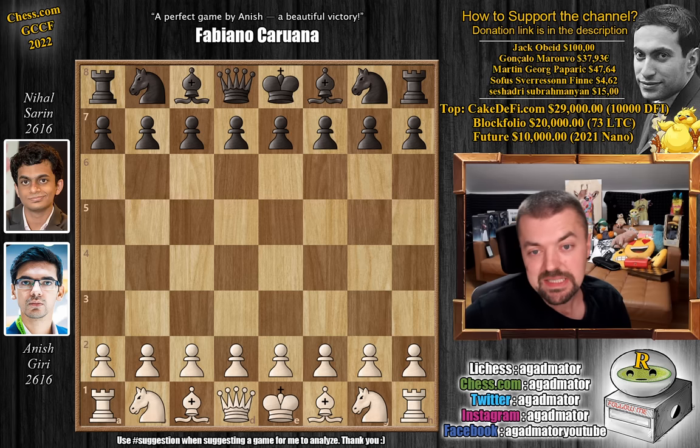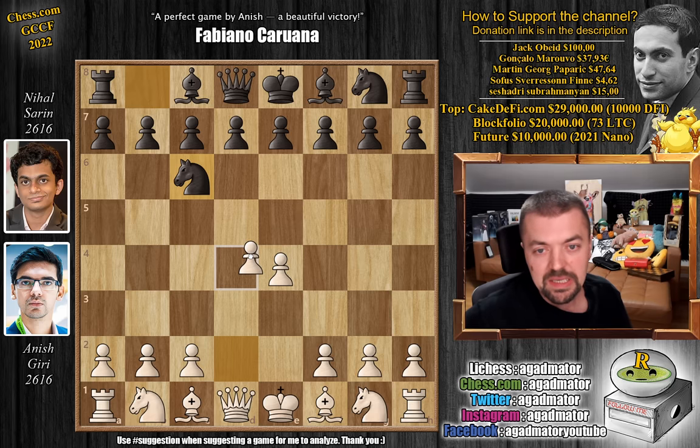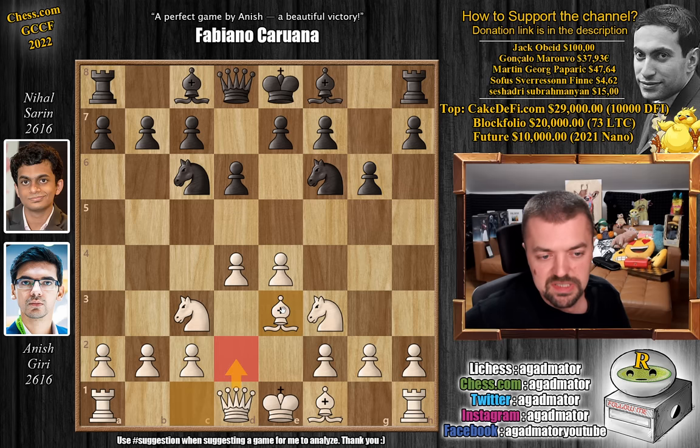Anish has the white pieces, and he opens with e4, and here we have a move that we don't see every day, and that is knight to c6 — a move that you will not see in classical chess, but for rapid it can do wonders if you catch your opponent by surprise. Here Nihal Sarin goes for the Nimzovic defense. We have knight to f3, pawn to d6, pawn to d4 by Anish, knight to f6, knight to c3, and pawn to g6, preparing to fianchetto the dark square bishop.